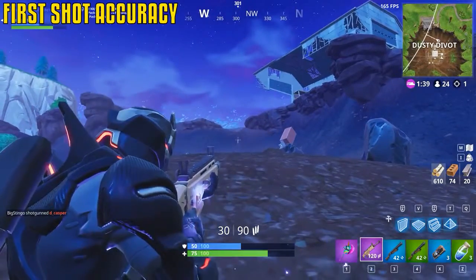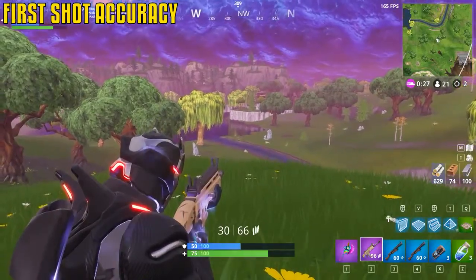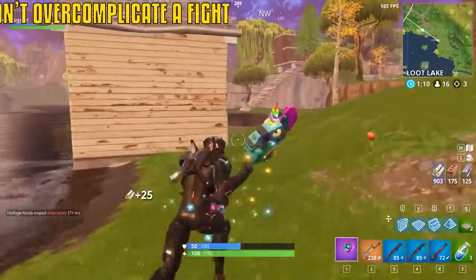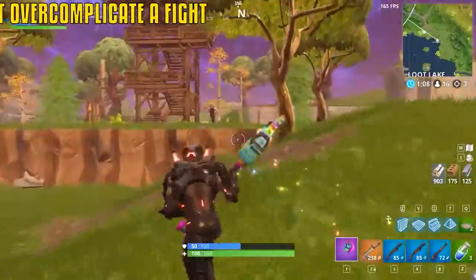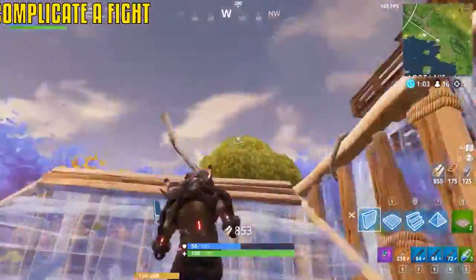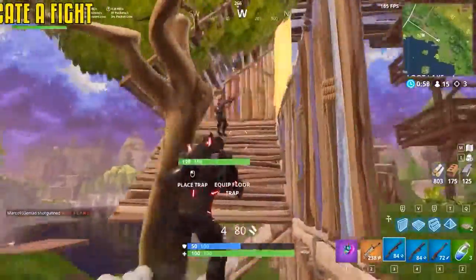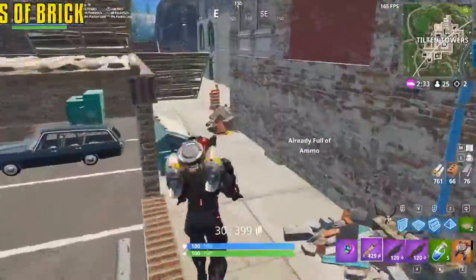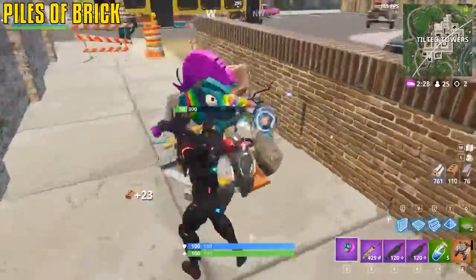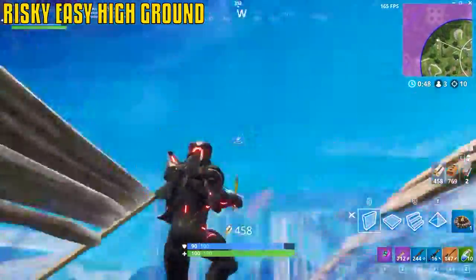First-shot accuracy is very important at range — just keep waiting for the crosshair to settle down to the center, then take your shot. When you get the hang of building, people tend to build a fortress as soon as they engage. Sometimes just do the unexpected: drop down into their face instead. The piles of brick give a decent amount of brick too. The quickest way to get a high ground advantage in a build fight is to build out laterally, then turn around and go up again.